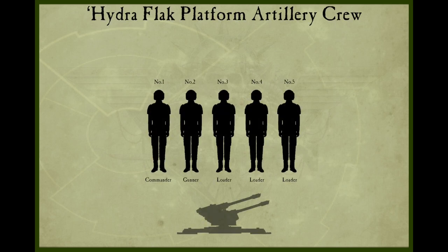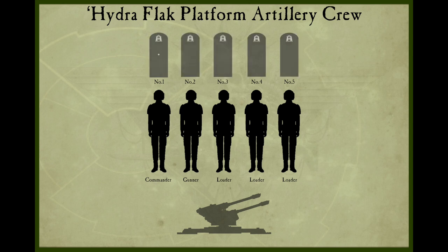The Hydra Flak Platform artillery crew consists of five members: number one is the Commander, number two is the Gunner, and numbers three, four, and five are the Loaders. Starting with the lowest rank, the Commander is of the rank of Guardsman Second Class, whereas the rest of the artillery crew are that of Guardsman Third Class.